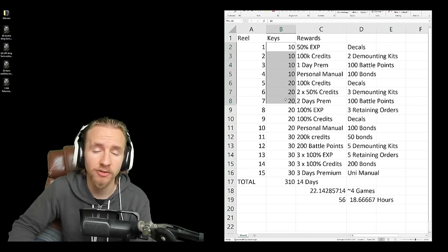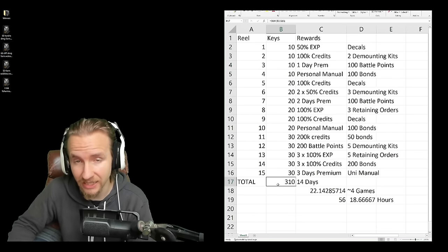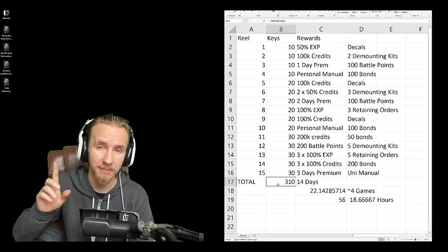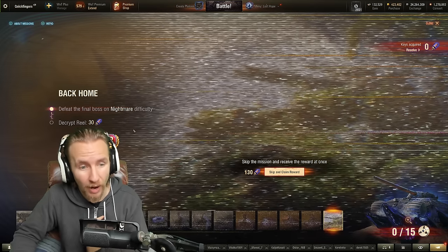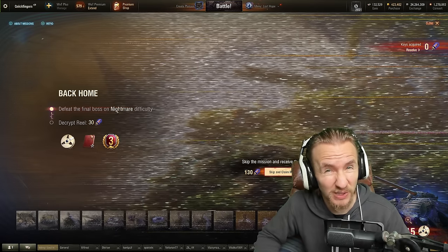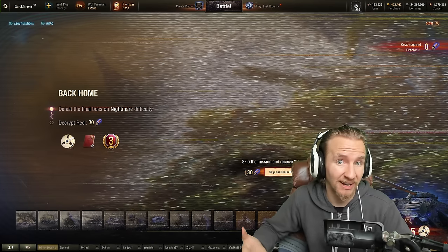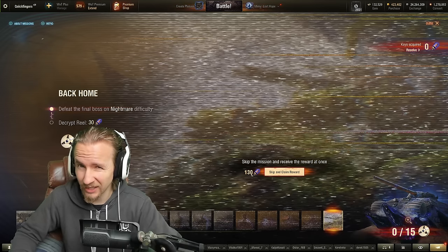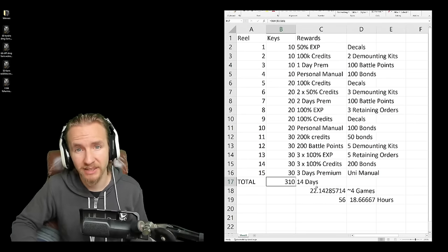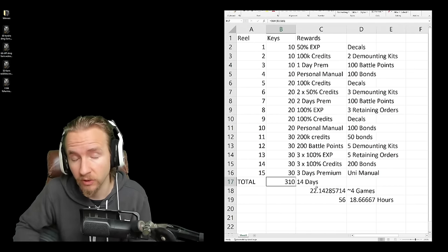For the final couple of reels there are special requirements — you have to defeat the final boss on nightmare and spend 30 keys for the very last reel. If you can't defeat the boss on nightmare it's going to cost you 100 extra keys, which is a lot of extra playing. Accordingly, you're best off not playing random matchmaking but instead finding friends to join your quest to beat the final boss on nightmare.